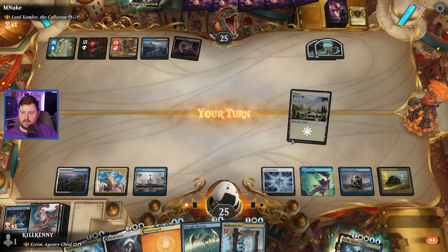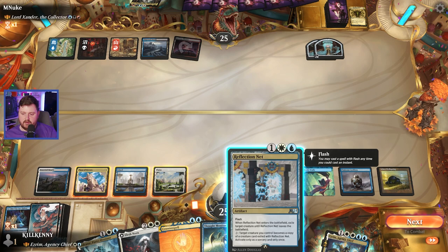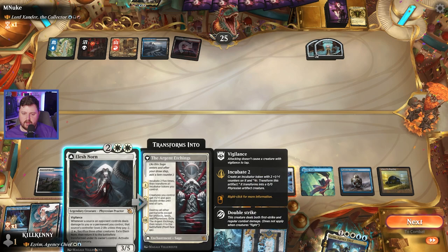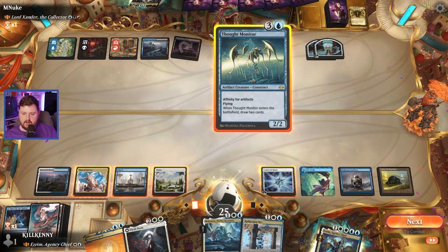Exile target creature until it leaves the battlefield — we probably want to save that. Do we bait out their counterspell? If we do this, does this leave us the mana to counter? It does not. But if we do this, we can counterspell. Yippee to that. I will draw a card. When it enters the battlefield, secretly choose a number. Whenever an opponent casts a spell with mana value equal to that number, sacrifice this and copy that spell. We're going to let that washroom dissolve and pass the turn.